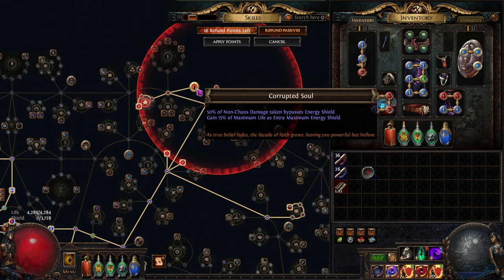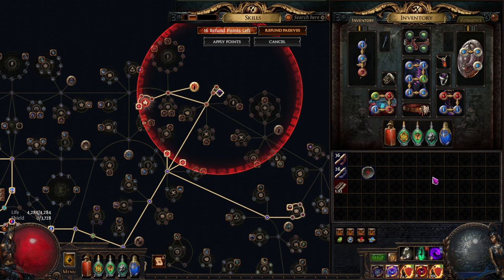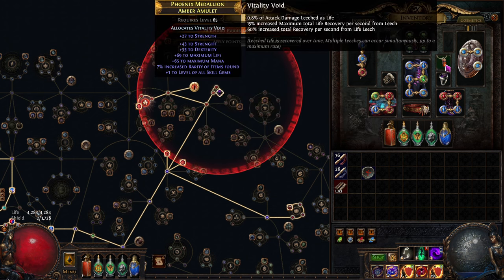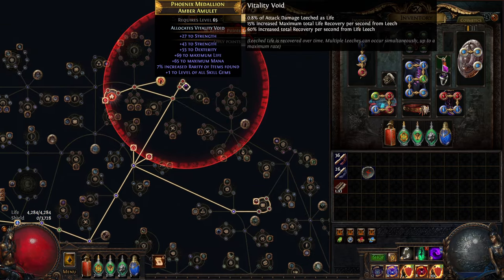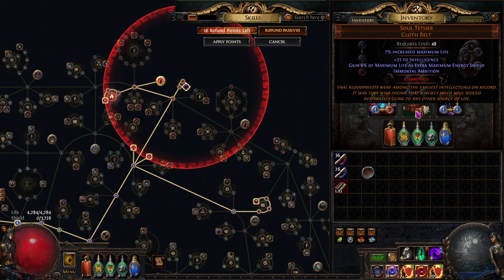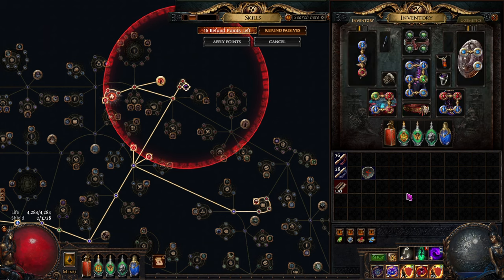That's how the jewel works and why I'm choosing to use it — it also grants us Corrupted Soul, since this is normally Eldritch Battery. The last thing is Vitality Void anointed onto our amulet, giving percent increased total max life and increased total recovery per second. This helps fill our globe faster so we start over-leeching faster, and it also applies to the energy shield leech because the leech you get is based off your life leech when using Immortal Ambition.